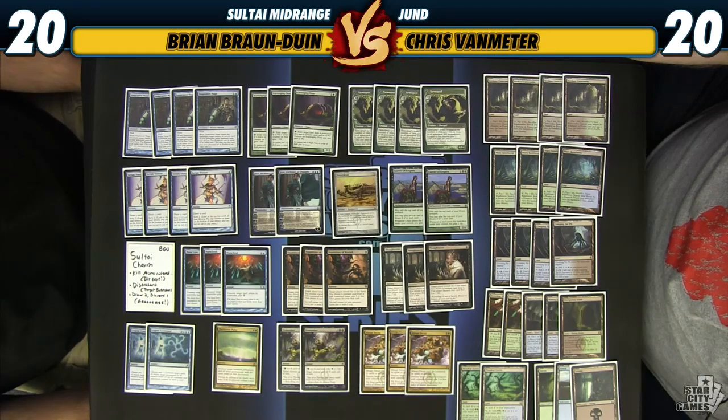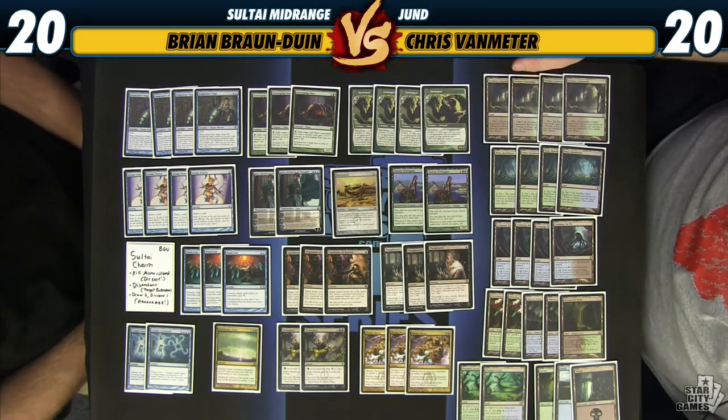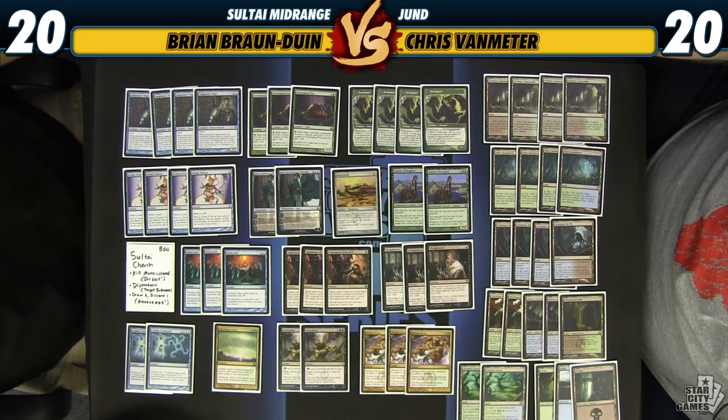We are battling some Modern today, and I'm going to be battling with a Sultai midrange deck — that's Bug, or Black, Green, and Blue, for those who are unaware. This is a deck that was featured in Jerry's Decklist Digest that he does every single day on StarCityGames.com. It's a really awesome piece of content — there's tons of awesome decklists there covering every format, even some Vintage decks. This is one of them and I've made a couple of changes, but for the most part it is here in its entirety, Jace Architect of Thought and all.